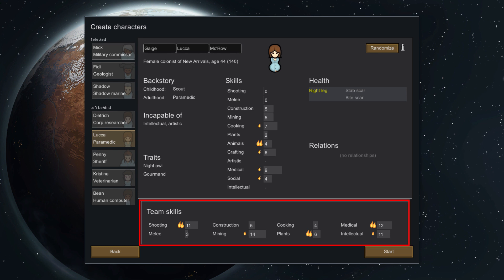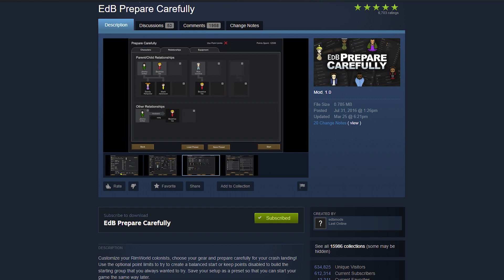Make sure to pick a party of three that can do just about everything. If you don't like the stock of characters you started with, you can always re-randomize them until you like them. There's no penalty in doing this. Luckily, you can also get the EDB Prepare Carefully mod off of the Steam Workshop to customize your characters directly.